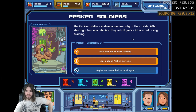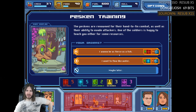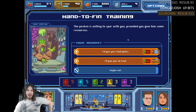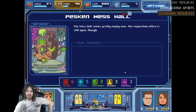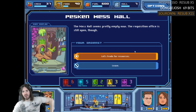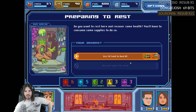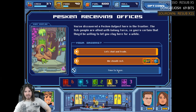The Pescan soldiers welcome you warmly to their table. After sharing a few war stories they ask if you're interested in training. The Pescans are renowned for their hand-to-fin combat as well as their ability to evade attackers — I want to be as fierce as a fish. The Pescan is willing to spar, providing you give him some resources. 30 food to heal HP — we can't spare the food, so let's move on.